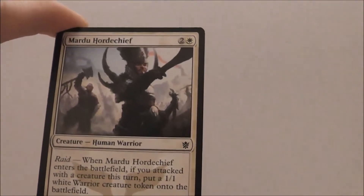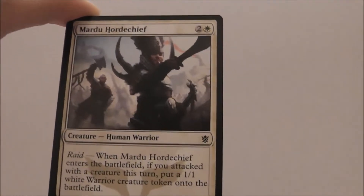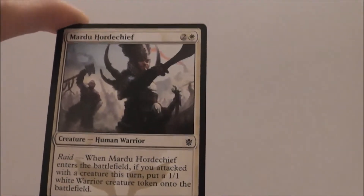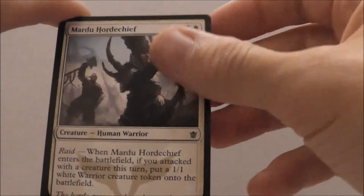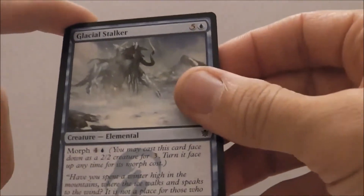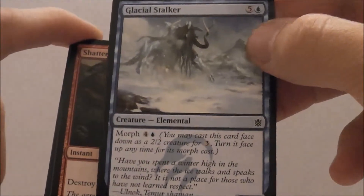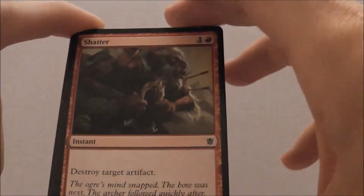Mardu Horde Chief — this is good, a 2/3 for three. It can interact with those morphs very nicely, and if you attack this turn you get a 1/1 warrior, so that's nice. Glacial Stalker is a 4/5 elemental with morph. That's pretty good. Flip him up and eat another morph — very nice.